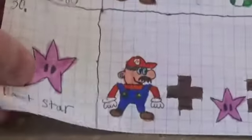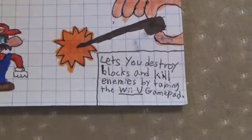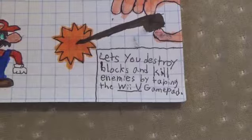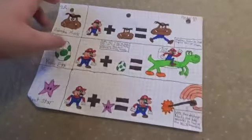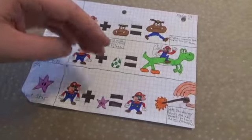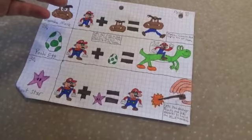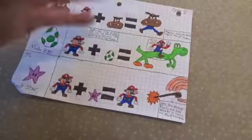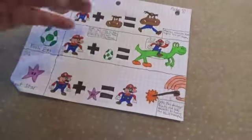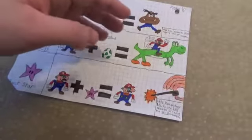Last one for today — Boost Star. Used to destroy blocks and kill enemies by tapping the Wii U gamepad. Well, that was this part and we're not even halfway done yet. There are so many power-ups across so many Mario games. I will see you guys in part three. Goodbye.